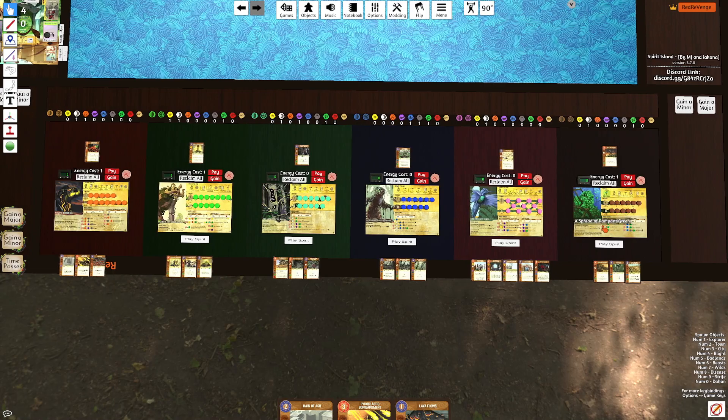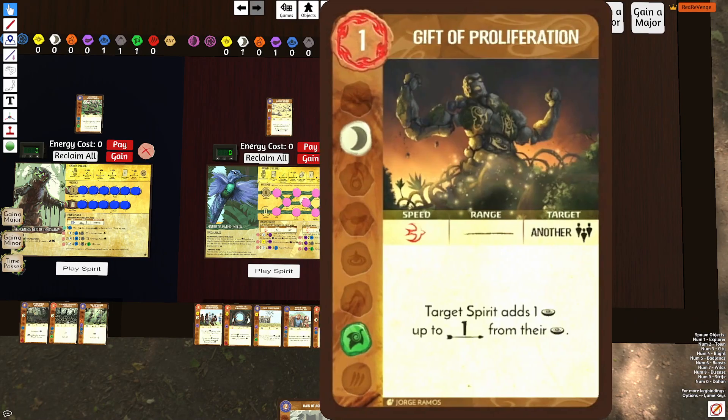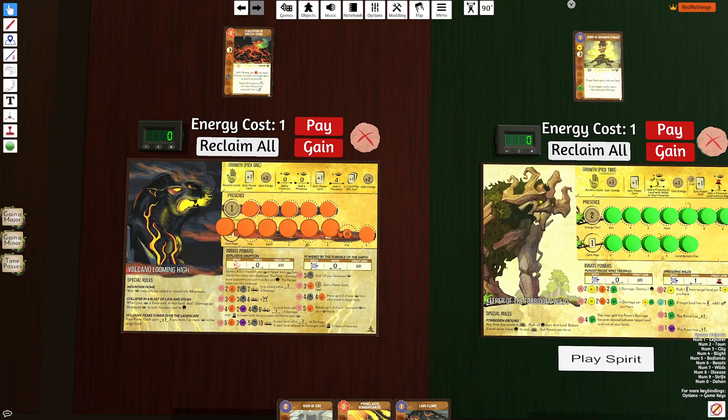Green here — green can rush that bottom track, and Exaltation of Molten Stone allows green to get more energy. Then green can get to proliferation, allowing Volcano to easily access further down its track, allowing itself to hit three or four plays a lot earlier.